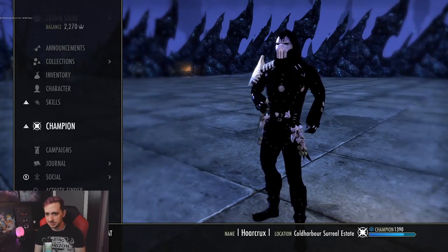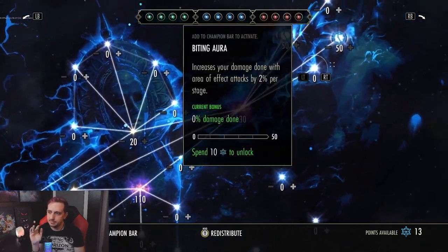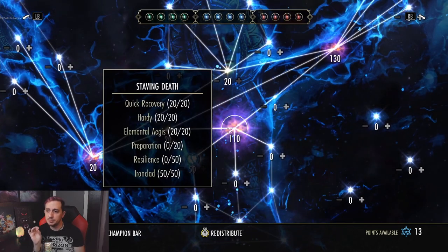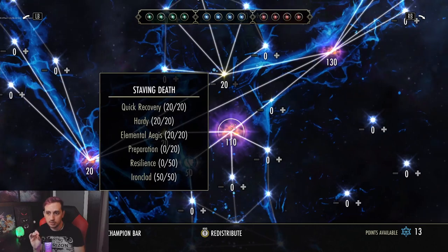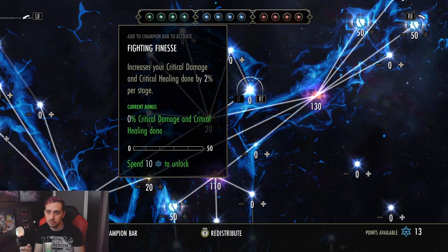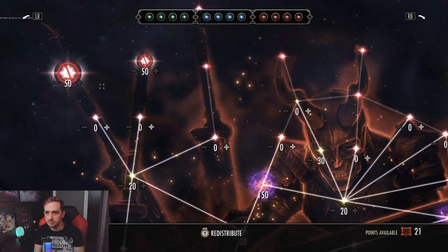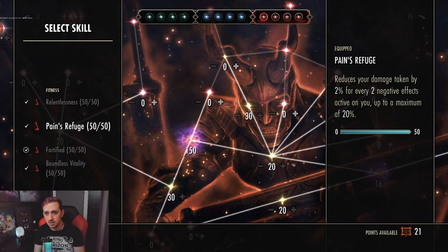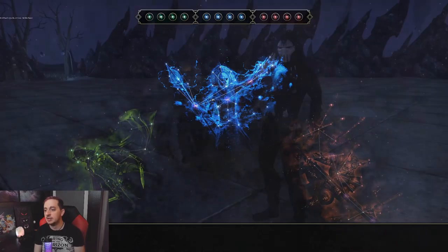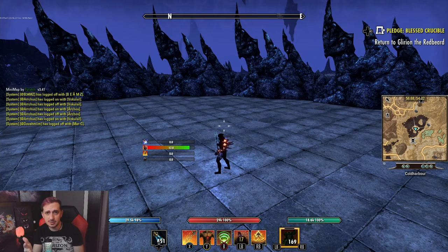For Champion Points, everything stays pretty much the same. In the blue tree I've gone Deadly Aim and Master at Arms. You can run Ironclad and Dual Streak Buff, or potentially drop one of those and put points into Fighting Finesse for more critical heals or critical damage — that's up to you. The red tree is unchanged: Fortified, Balanced Vitality, Pain's Refuge, and Relentlessness. The green tree really doesn't matter much.